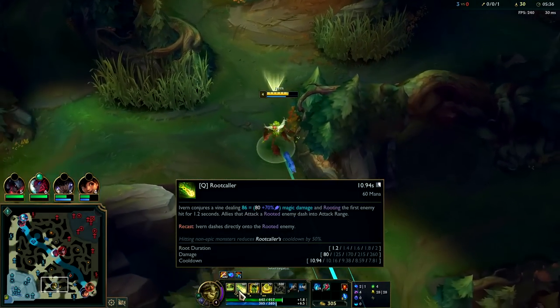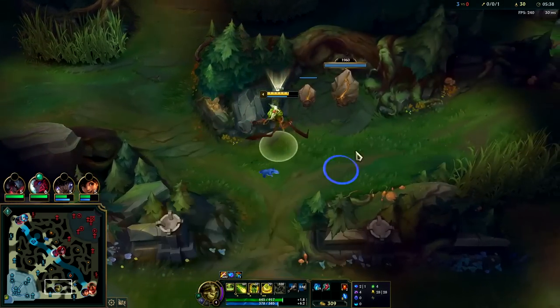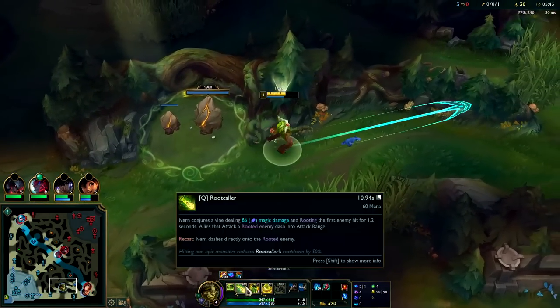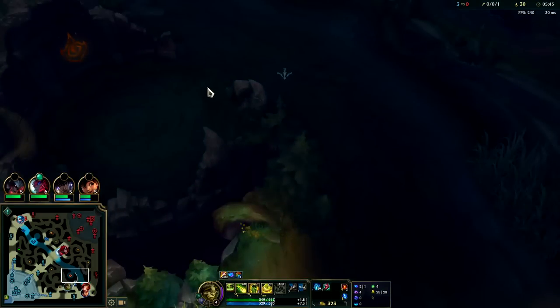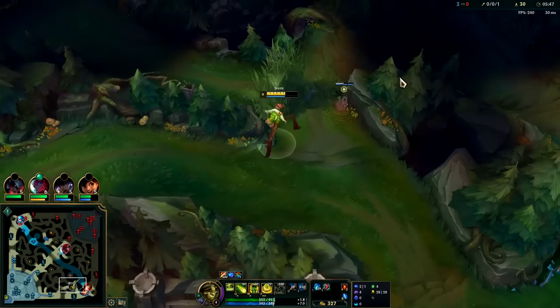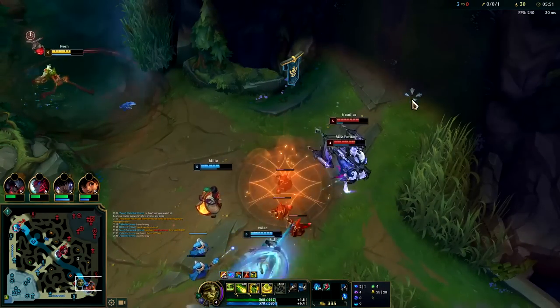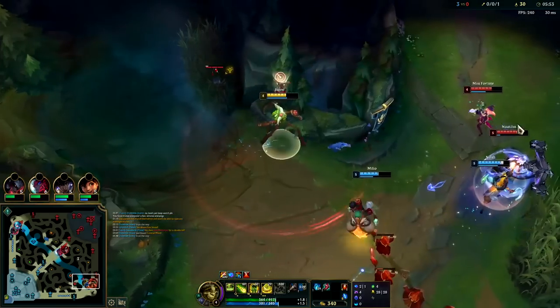Your Q against everything except for Dragon, Herald, and Baron is 50% shorter if it lands. That's kind of what they did for Thresh as well — they're trying to reward you for actually landing your skill shots. Imagine that.